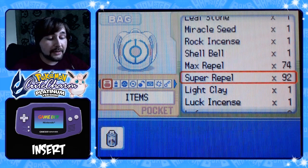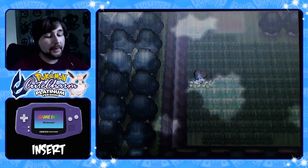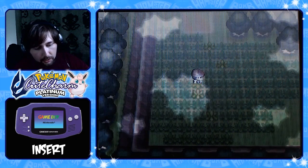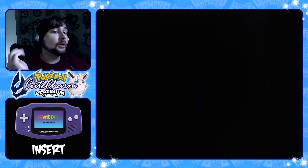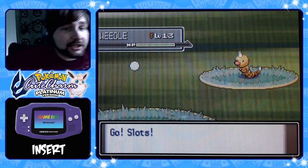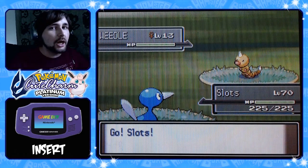If we come back with Emerald we'll find Pineco, and if we come back with Ruby — Seedot. The Pineco and Seedot will be a lot easier. Oh my god — Weedle! Yes, okay, this is good. We can keep this chain going. Unfortunately it's not Kakuna, but that's okay. They're level 13. What level do you get Beedrill? I totally forget.